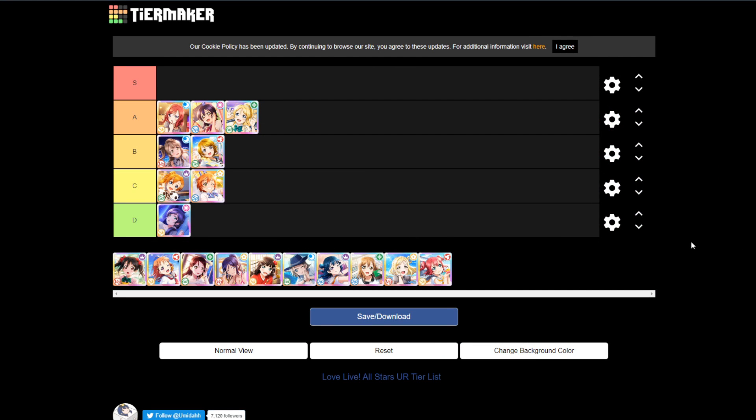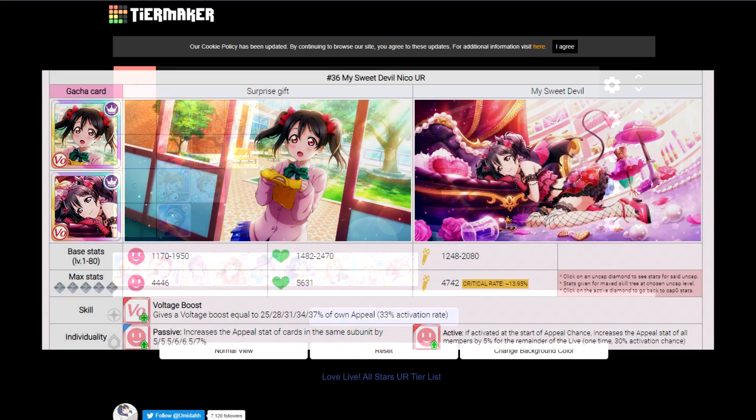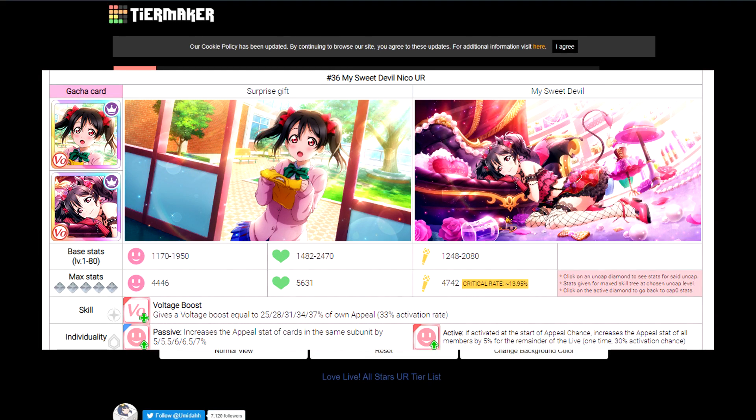Niko is next. I'd honestly put Niko at about 50-50 with Katori on who deserves the top of B tier, but my personal opinion is Niko on top. She shares a lot of similarities to Katori — she has a higher stamina stat instead of technique — but her three different skills are probably the reason I'd put her above Katori. Her ability is a voltage boost, and the passive personality is an appeal stats boost, both good for trying to get a high score.